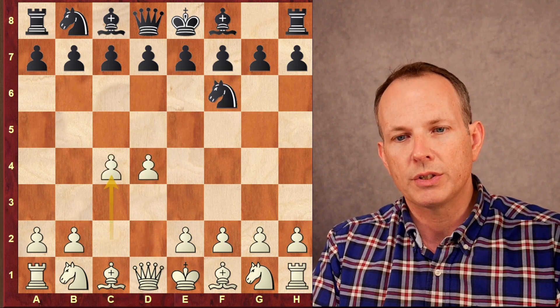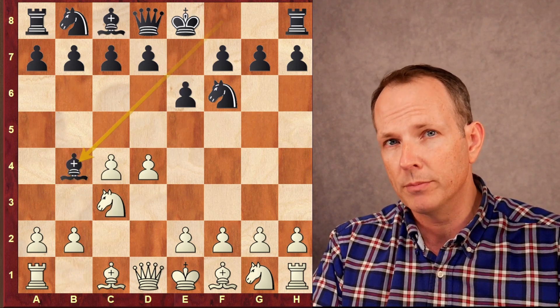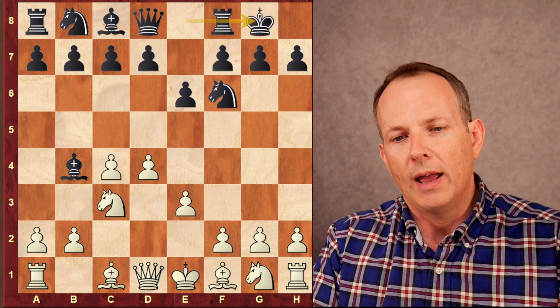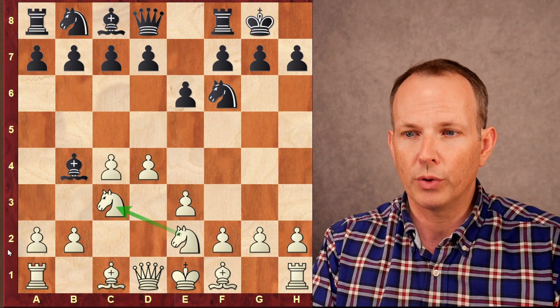The game begins: d4, Knight f6, c4, e6, Knight c3, and Anand responds with Bishop to b4 — the Nimzo-Indian defense. Carlsen plays e3, a main line against the Nimzo, and after castling, Knight g to e2. The idea, of course, is to recapture on c3 so his pawns don't get doubled.